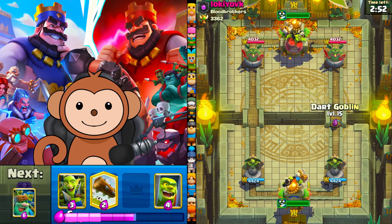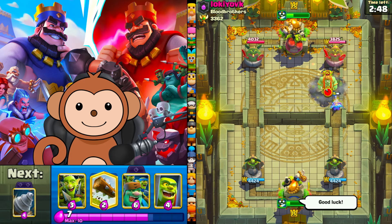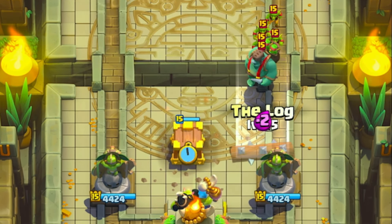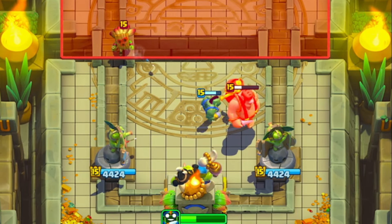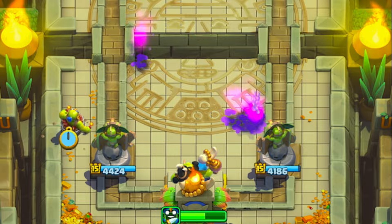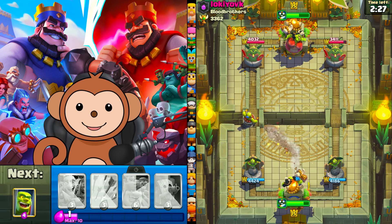Thumbs up for good luck. Let's start off with the dark gob at the bridge. Let's get that cage down. Let's log this right side, get rid of those gobs. Let me ignore the dark gob for now. Demo left side. Going with the drill, let's see what he has to stop this. This is a really solid combo right here.